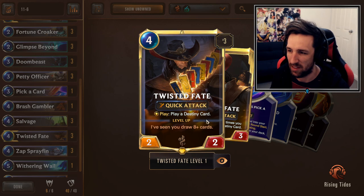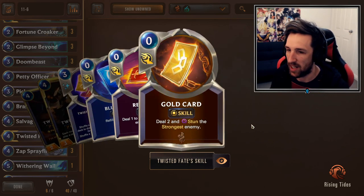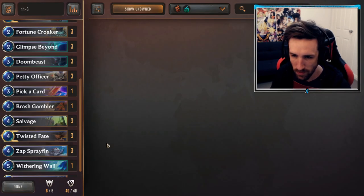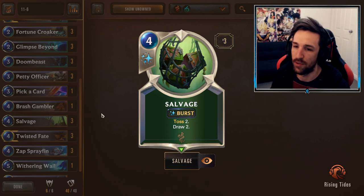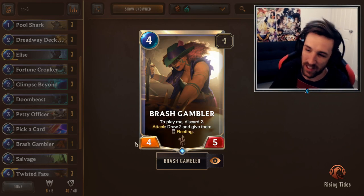Three Twists of Fate makes a lot of sense in this deck — board clears, blue card, yellow card, it does everything you need to do. Most of the time I find myself playing this for blue card. Three Salvage for more aggressive card draw. One Brash Gambler for some very unique card draw.